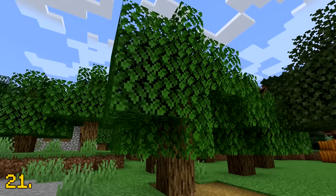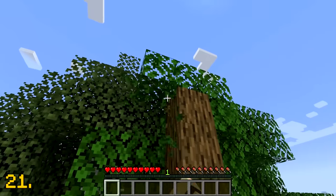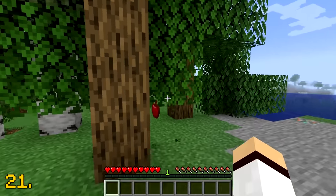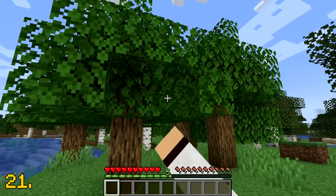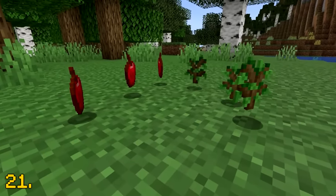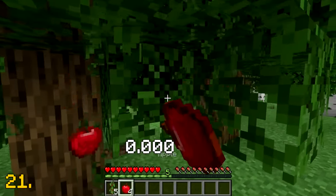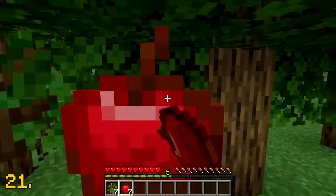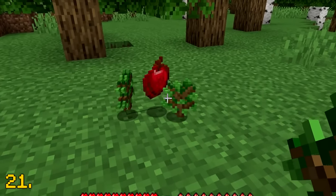The leaves from trees in Minecraft have a 5% chance to drop their sapling, as well as a 0.5% chance to drop an apple. But did you also know that it's possible for leaves to drop a sapling and an apple at the same time? There is a 0.00025% chance for leaves to drop an apple and sapling together. Now that is rare.